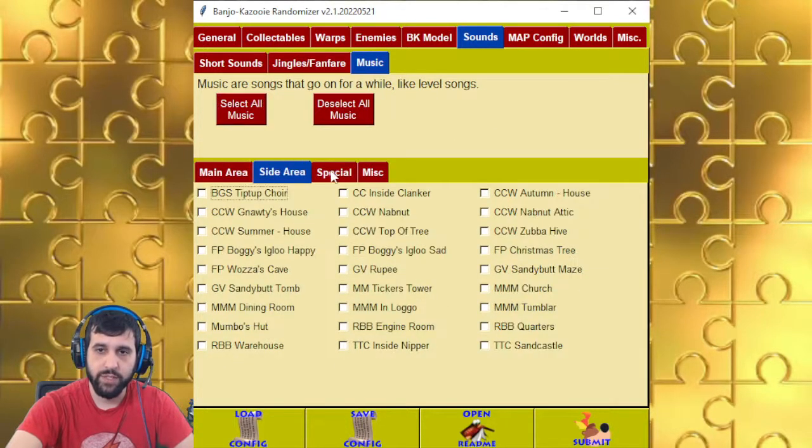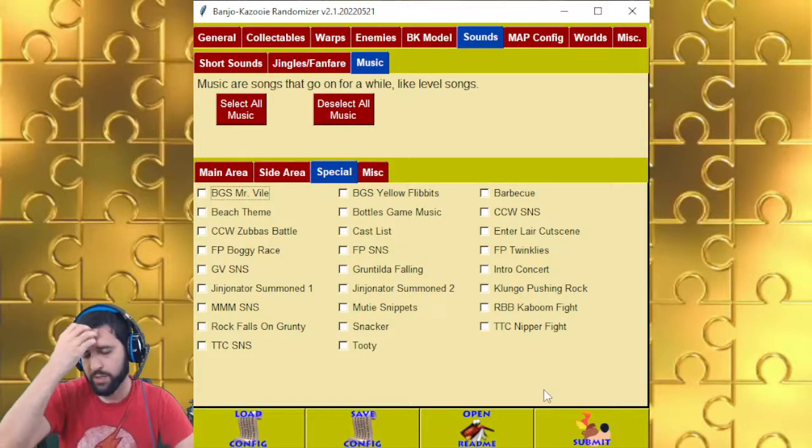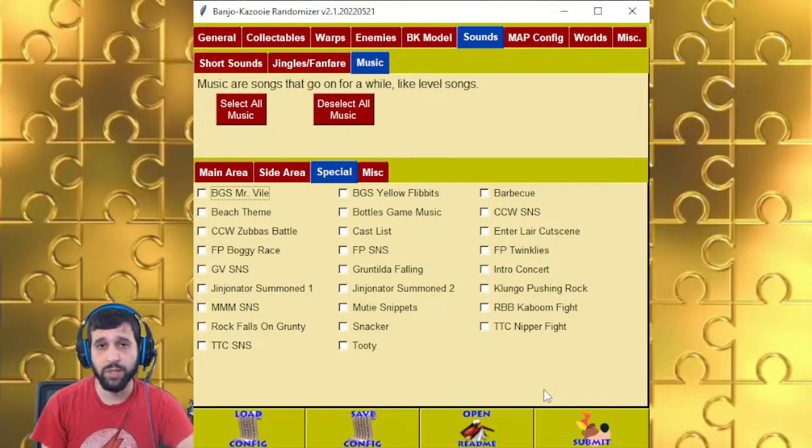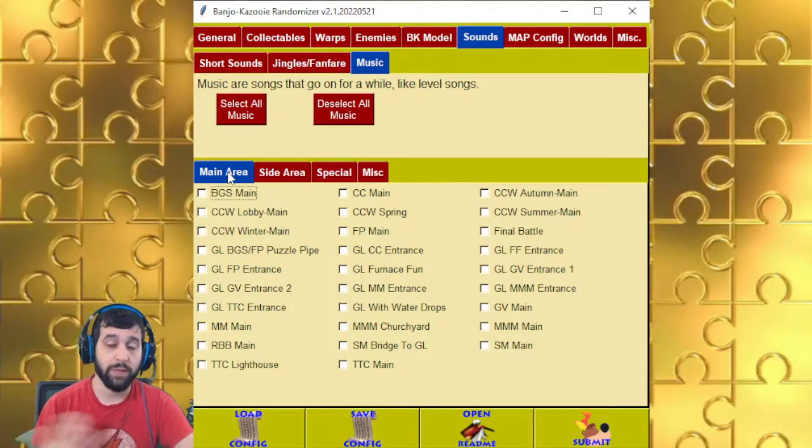Music has different sections. Some special ones, like the King Sandy Blood's Tomb — that one does not loop, so it'll play the music then stop. Sometimes you will go into Mumbo's Mountain with the Boggy Igloo music, but there's no sub channel of the Boggy Igloo music, so when you go next to Juju, the music will just stop. Heads up.